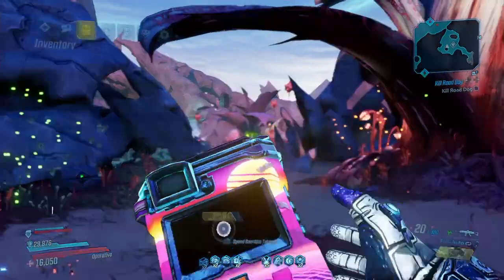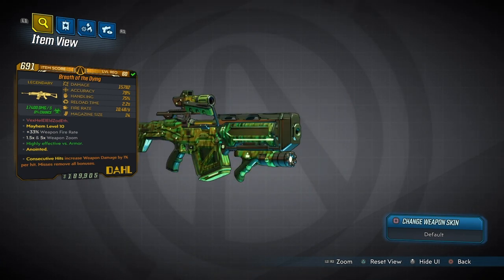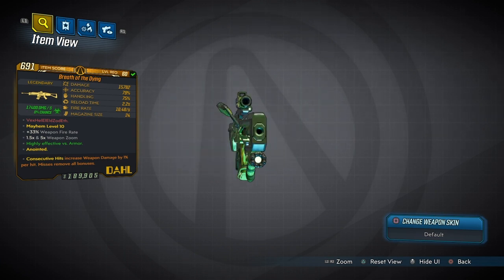The Breath of Dying is a Dahl assault rifle that's been given a couple of adjustments, which we're going to look at in a second. But look at those base stats — 16,000 damage practically, with really good accuracy, handling, reload time, and fire rate. That is really impressive.